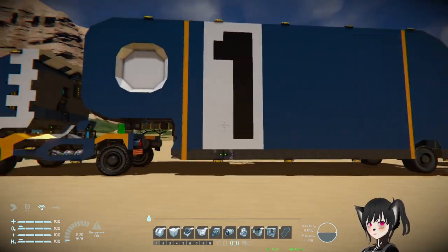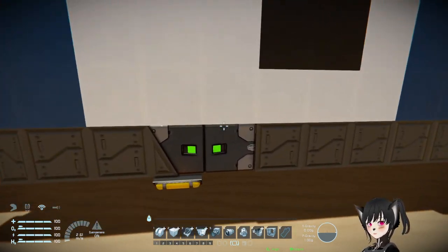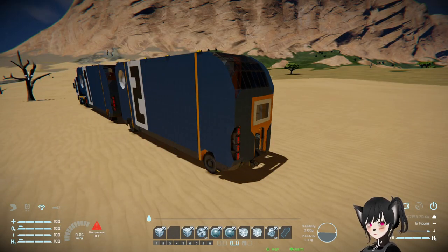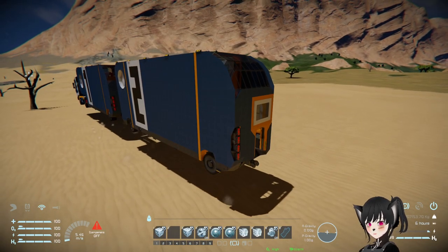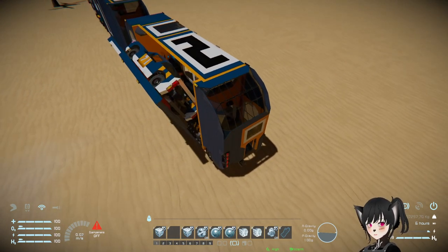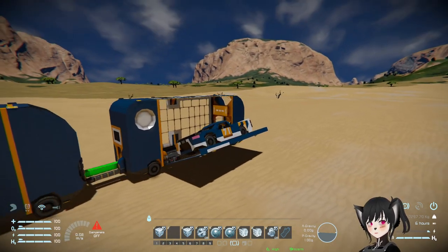I'm not a ground vehicle person, but you guys gotta check this out. Where's the button? There's a door here. Are these the buttons? Oh — there we go! Do you guys see that? This is a truck that carries race cars.